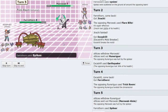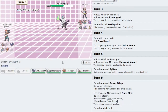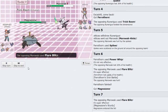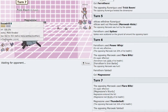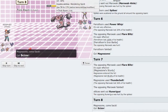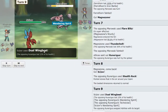Thankfully Trick Room Marowak cannot outspeed me, and I get a Power Whip down for some chip to put it in range of Magnezone. I use Magnezone because it is Sturdy and will guarantee to deliver a hit — I click Thunderbolt. Unfortunately that was my best answer to Chandelure outside of Excadrill, but we can work with this.